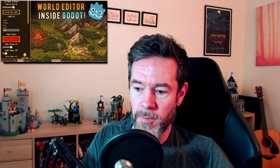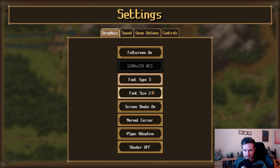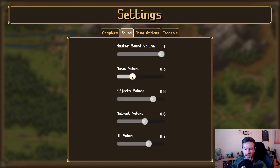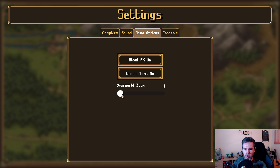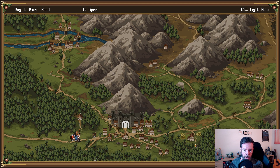Let me show you walking around the map. First, the settings menu — you get graphics options: change the font, font size, screen shake, a high-vis cursor, cool CRT shaders. You can turn the music up or down, adjust sound volume and ambient sounds like bird sounds. Game options let you zoom the overworld in and out. Controls aren't done yet, but it already supports keyboard and hopefully gamepad — we want to get this game on the Nintendo Switch as well.